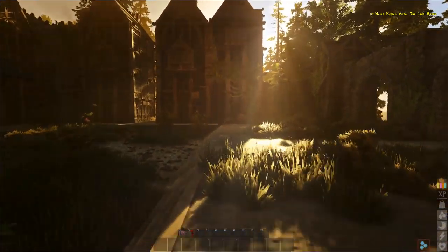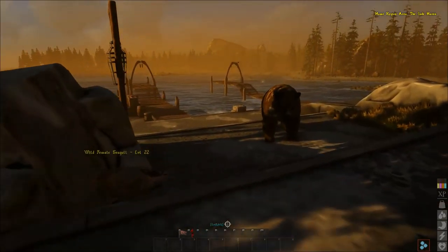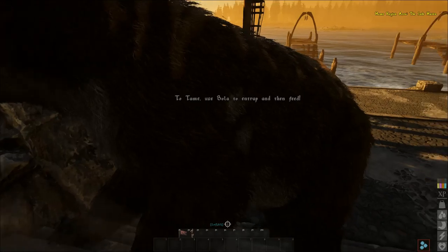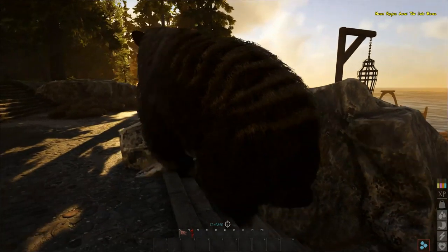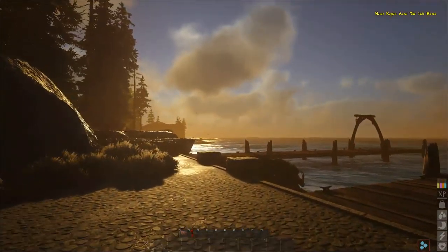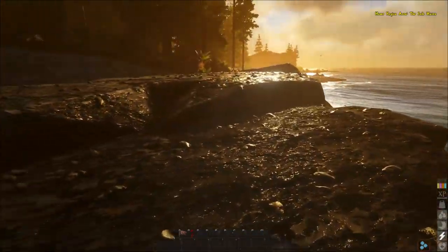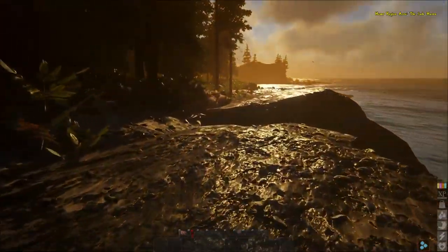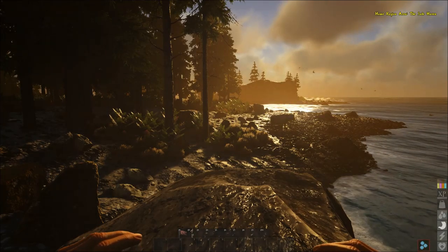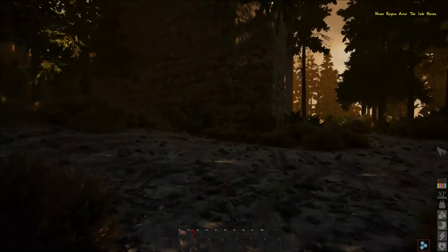We've spawned into the world. We're at a free port, which is a safe area — other players can't attack us here. You'll generally not see aggressive animals unless you attack them first. Right now we see a bear, which was intimidating when I first started, but you can walk right up to it and it won't do anything. All animals at a free port are non-aggressive unless you provoke them, so you don't really have to worry about wildlife here.